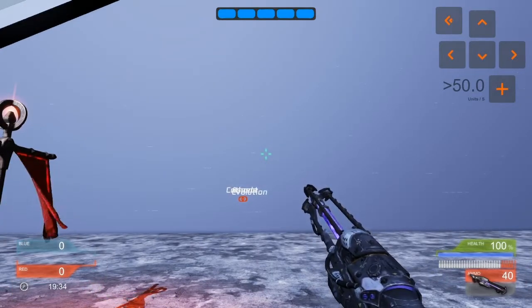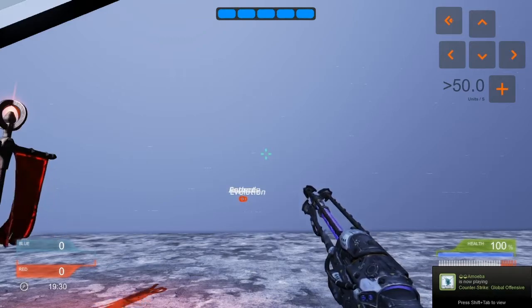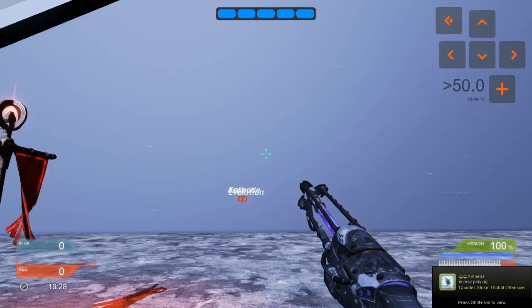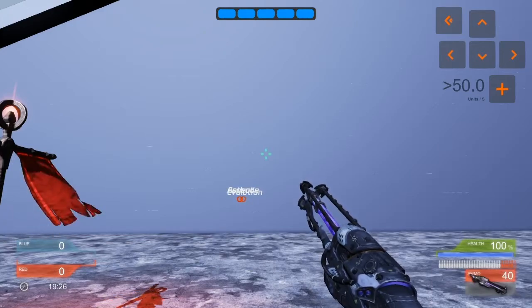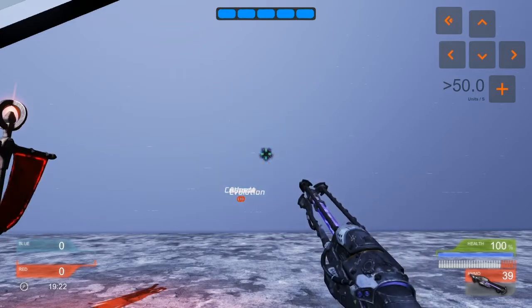The shotgun works on a release-to-fire mechanic. I'm holding the mouse right now and I'm not firing. So I'm going to release. And you notice how tight that grouping is there?